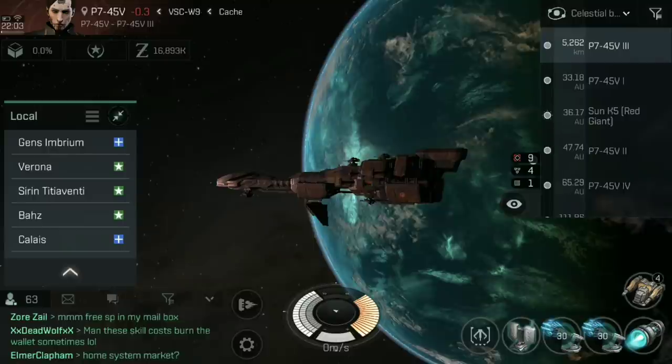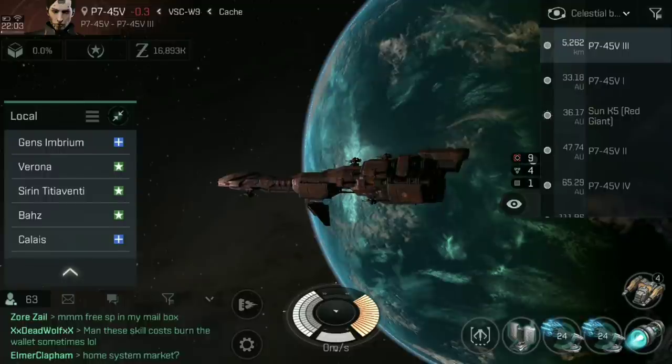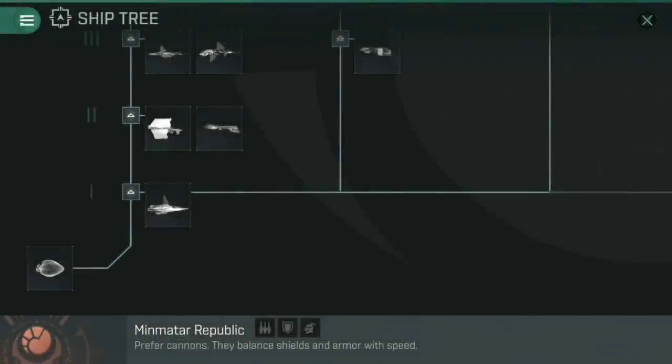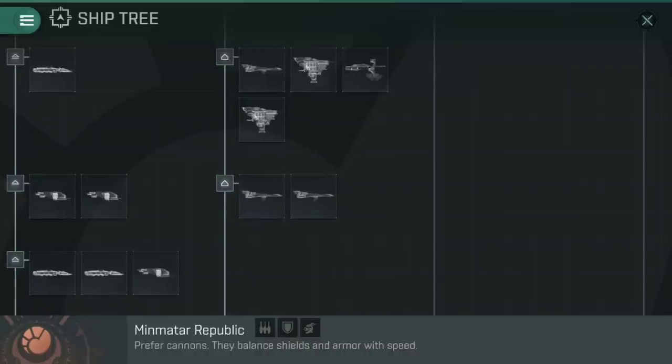If it survives that first blast, by the time your tracking computer and gyro stabilizers go onto cooldown, that ship should be within your usual range anyway — at which point you're hitting it for standard damage comfortably within your usual range brackets. Then you finish that ship off whilst flying away from it, activate all those modules again, and pound the next ship. That's ultimately what this build does, and trust me, it's great fun. If you find that you're enjoying the Stabber Trainer enough to upgrade to a Stabber, then you might want to look at where you progress onwards from there — because that's not actually the end of the Stabber line.